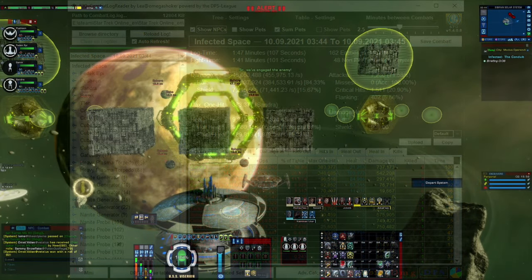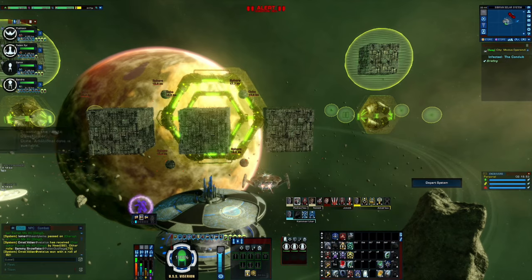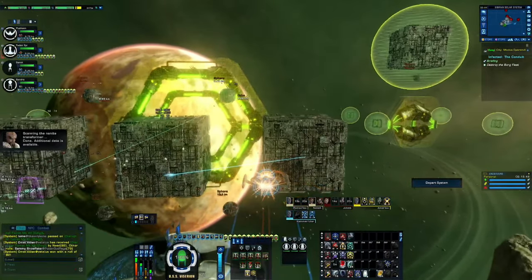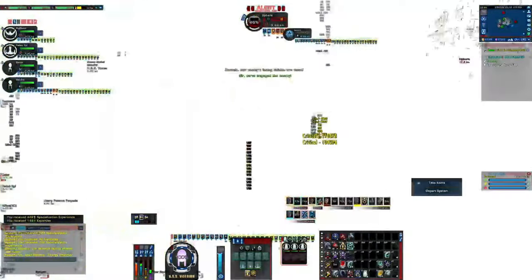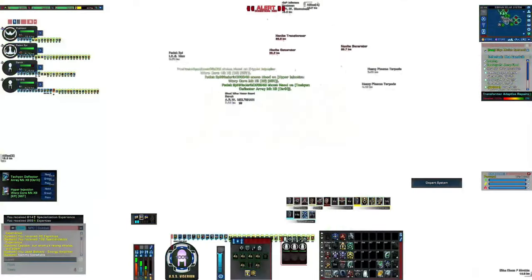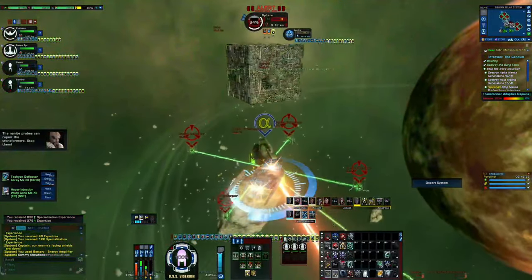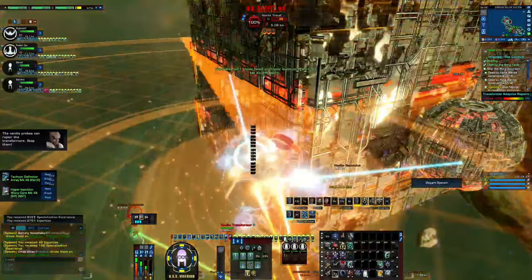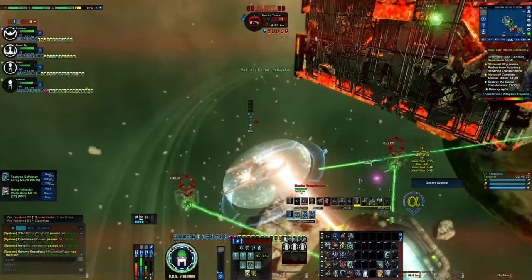Keep in mind this ship was really thrown together. I use covert phasers because they drop your threat — you'll see it right in the run where enemies ignore me even while I'm killing things. That's the Best Hope of the Empire. It's really just a concept build that worked, but I can see this ship doing immense amounts of damage.